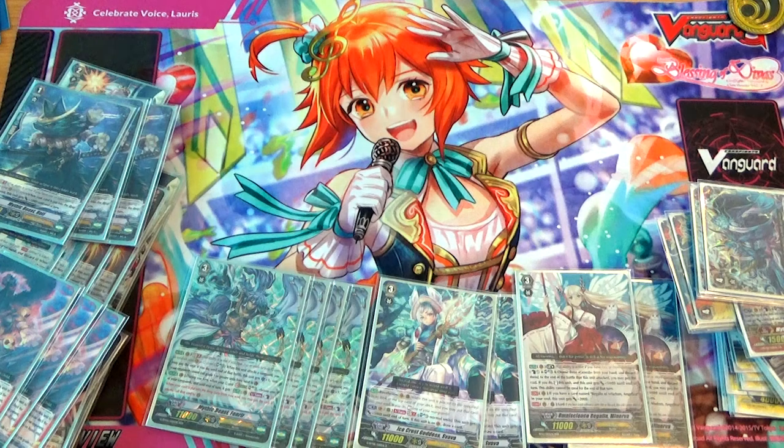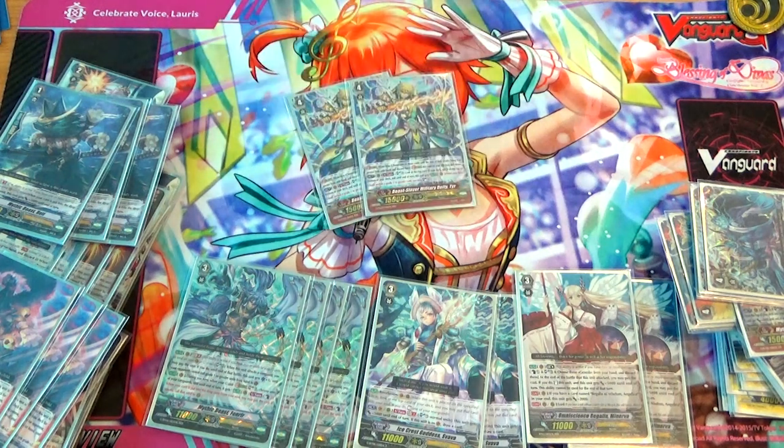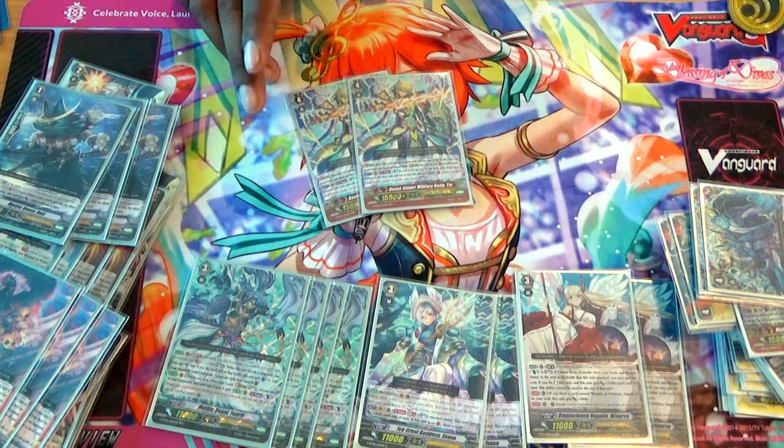I run 2 Beast Slayer Military Deity Tiers. What he does is Soul Blast 3 the top card of your deck and gains a skill: whenever I Drive Check a Grade 1 or higher unit, I get to Soul Charge 3. Gets through the deck really quickly, mitigates any chances of not getting Taros and Gelgit into Soul. There's still a randomness factor, but it limits the amount of chances that I won't get them into Soul.